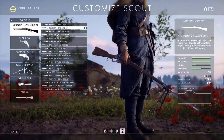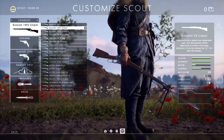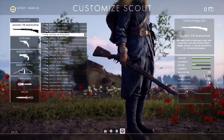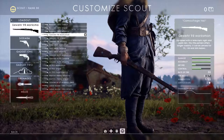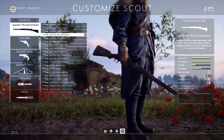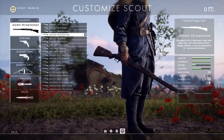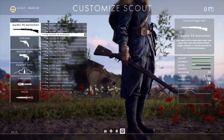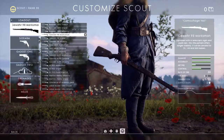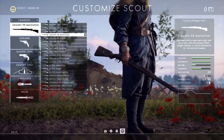The Gewehr 98 also has 80 to 100 damage with a sweet spot, but it sits slightly further out at 80 to 125 meters. The rate of fire is 50, very similar to the Russian. It has a five-bullet clip with individual reload, and if you use all five it reloads all five at once. The velocity is 880 meters per second — very high — meaning it's easier to lead targets and there is less bullet drop than other scout rifles.